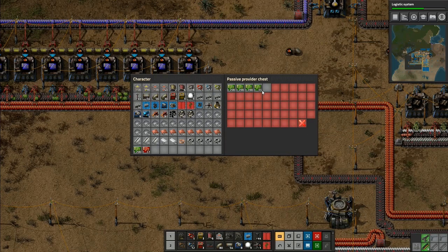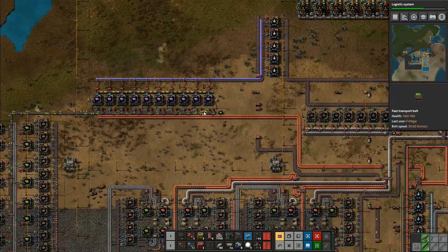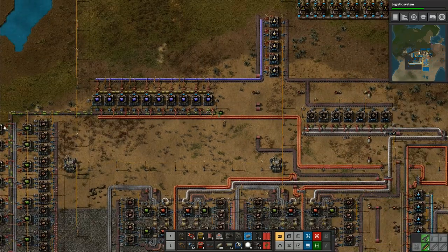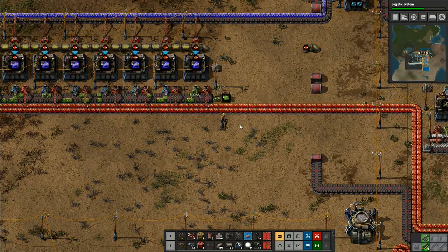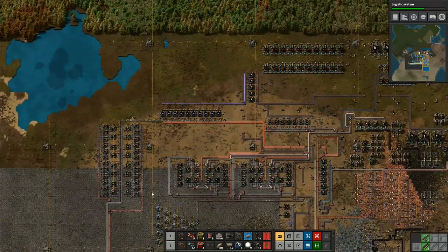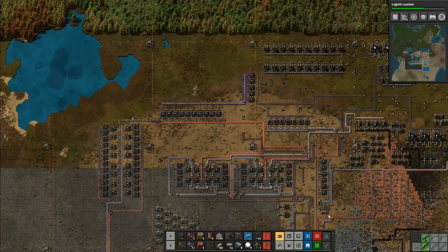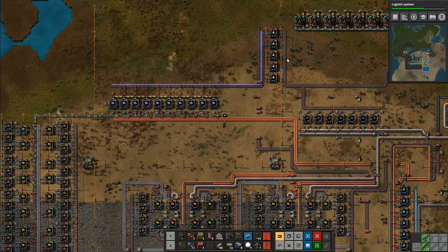I'm going to do that again and that will give us 1,000 electronic circuits spare in there. If I just have a thousand electronic circuits in there I think that'll be enough. Then the rest of it will immediately start to back up down the line, which means the copper will back up, everything will back up. I'm just going to wait for that magical moment to happen because it's going to look very cool.